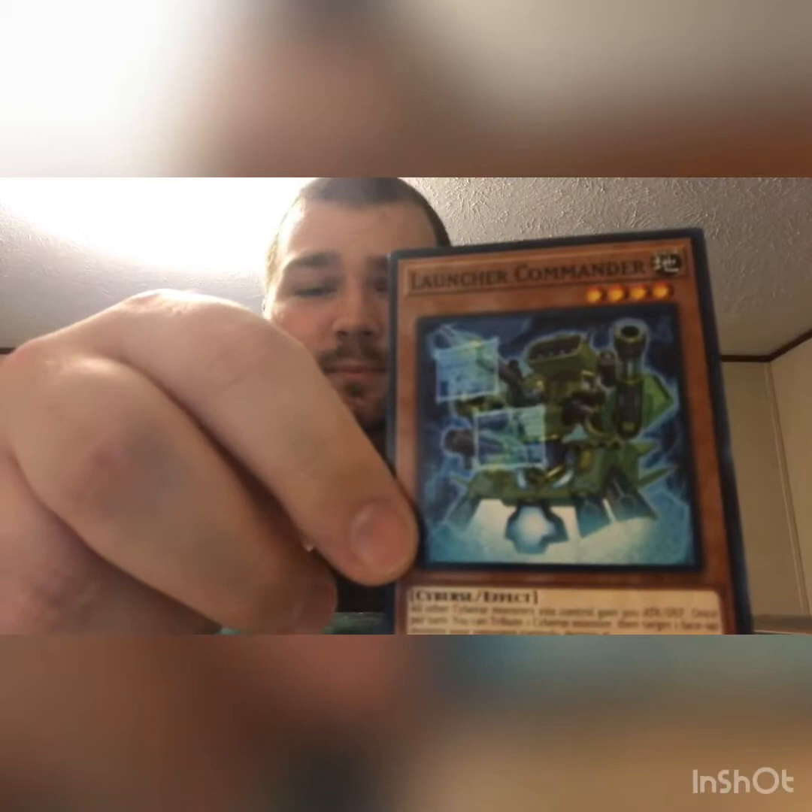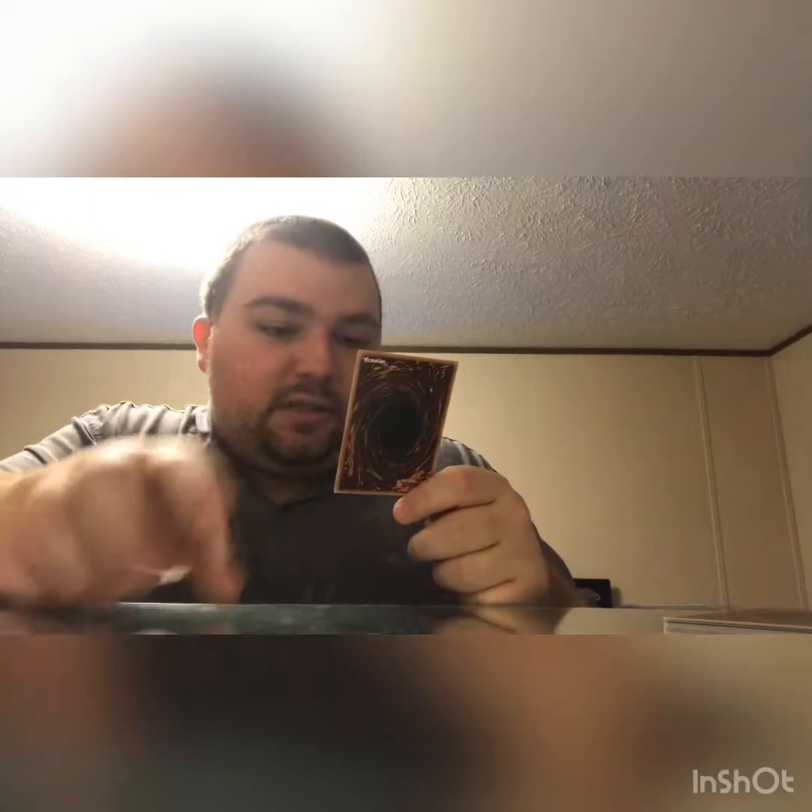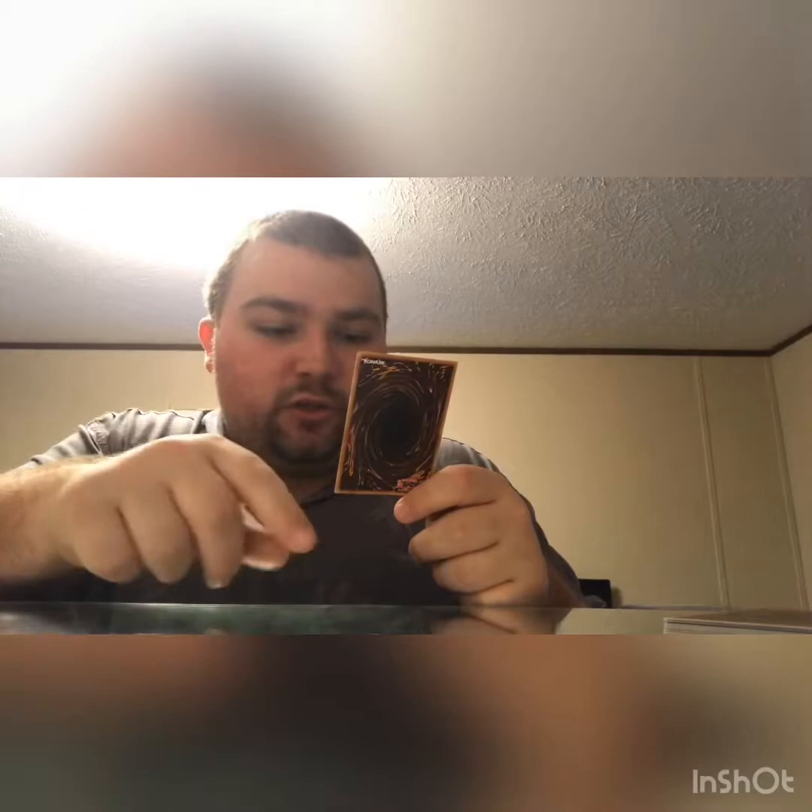Now we're getting into the monsters! This is called Launcher Commander — it's a Cyberse, 4-star, 1,500 attack, 1,500 defense. All other Cyberse monsters you control gain 300 attack and defense. Once per turn, you can tribute one Cyberse monster, then target one face-up monster your opponent controls and destroy it. So pretty much you summon him, tribute one other monster, and destroy a face-up card.